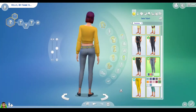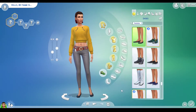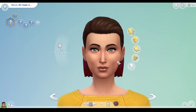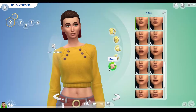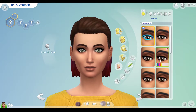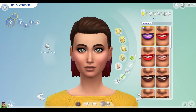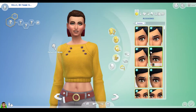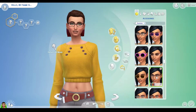I figure I'll go ahead and tell you guys about the succession laws I chose. I'm going to go with Equality, which means I can have a male or female heir. I did the Modern Bloodline, which means any children that are born or adopted into the family can become the heir. For the species law, I'm going to stick with all humans — I do not like playing with occults in regular gameplay.